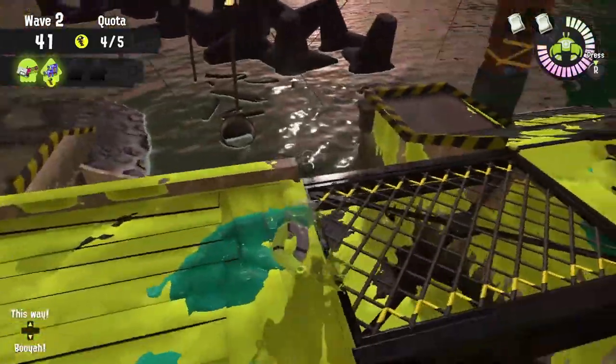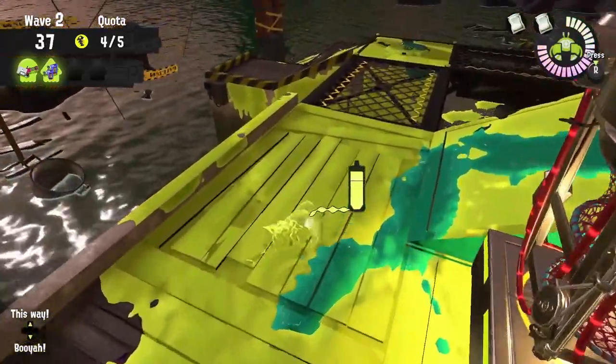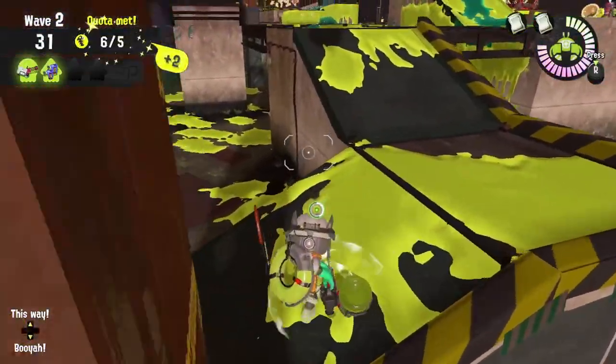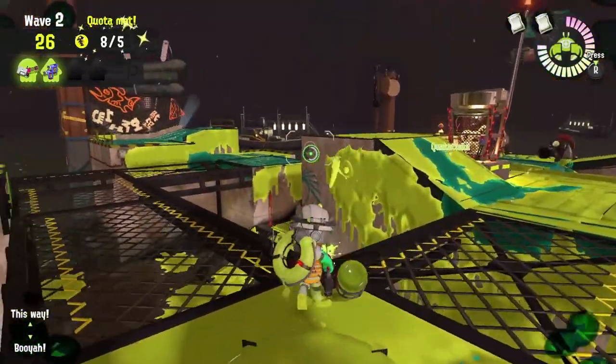Look out for Stingers and Fly Fish. The Ink Brush can easily have enough ink and speed to get in, take them out quickly, and get some quick golden eggs. Don't forget to look for that moment right at the beginning of the extra wave where you can use your special to not just damage the Kohozuna, but to also take out some bosses, spawning golden eggs early on in the wave.